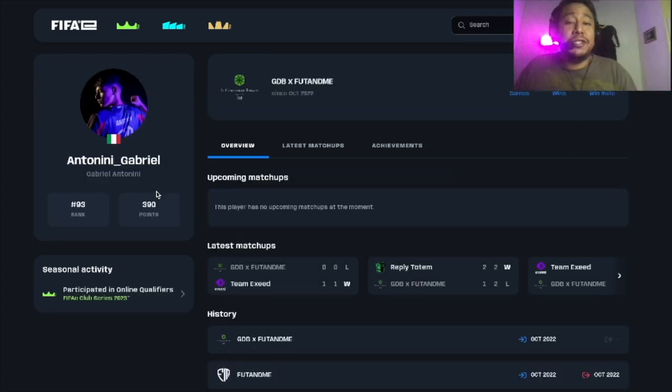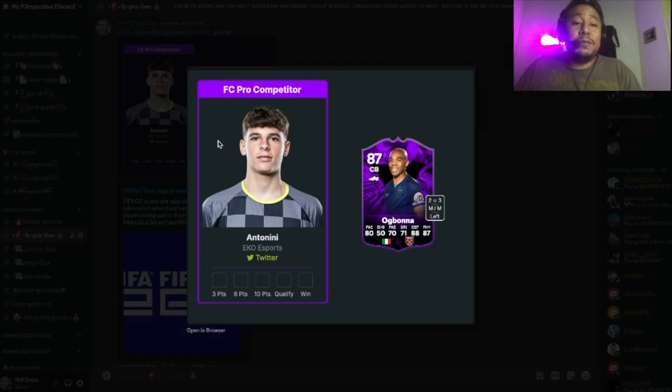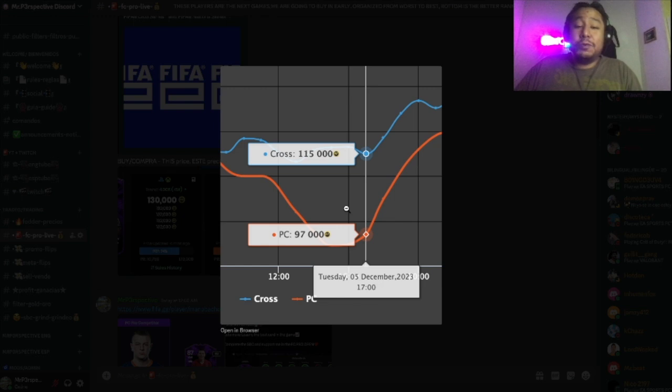On Discord we have a tab just for FC Pros. This card is going to be ranked for the 93rd position. Sometimes cards without much hype, with people not knowing these players, tend to do really well. In the last 24 hours this card has been around 115 and 97 on console and PC, and as you can see it's starting to rise.